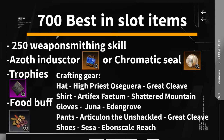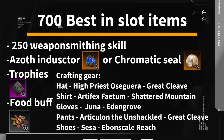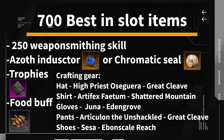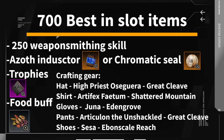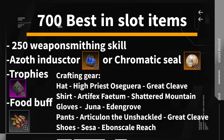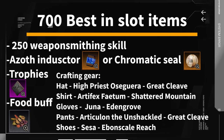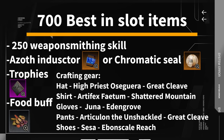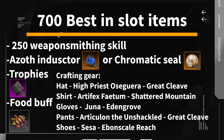The next thing you can craft is the best weapon with all three best perks of your choice and a max 700 gear score. To achieve that you need several elements. First, weaponsmithing of 250. Then you will need either a chromatic seal — which lets you pick two perks of your choice with a 700 gear score item — or an azoth inductor, which does the same but allows you to pick three perks. Both can be bought from faction vendors. You will also need your crafting gear; together they will give you 10 bonus points and a minimum gear score boost.